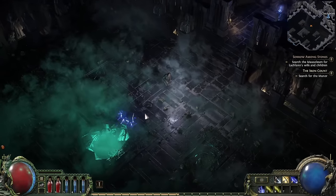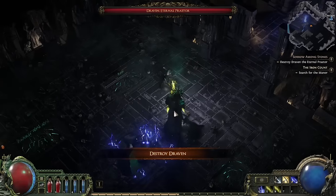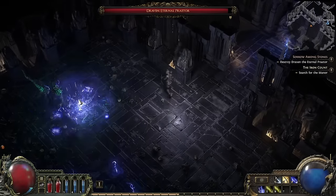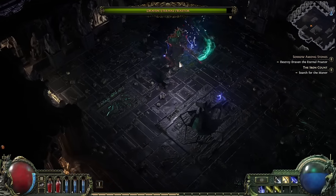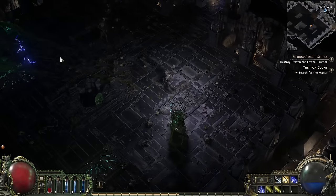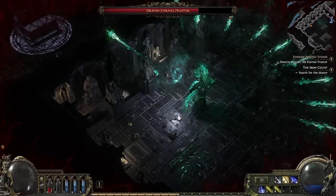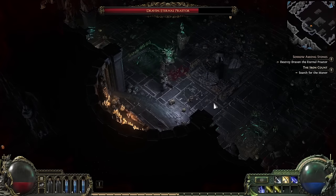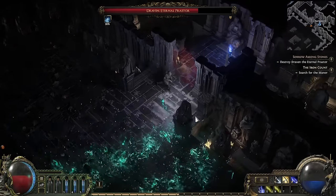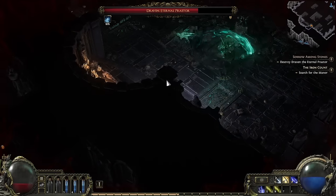Draven the Eternal Praetor is part of a major side quest that includes a total of three bosses, each that are similar but distinct. I was a little unprepared for Draven when I first ran into him and he ends up forcing me to portal for a refresh. Remember that flasks are much more limited in Path of Exile 2, and bosses are designed to defeat you through attrition most of the time. The idea is that if you want to refresh to get back to full strength, you must take the risky action of casting a portal which leaves you quite vulnerable — though it can be kind of exciting to just barely manage to escape in time.